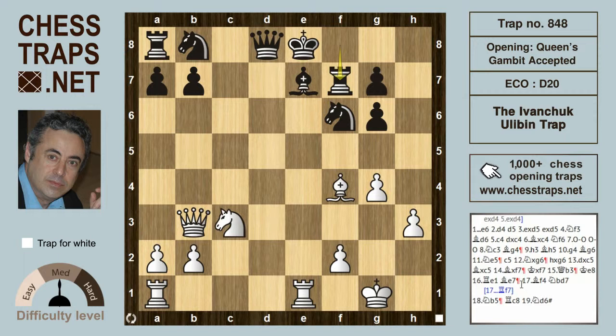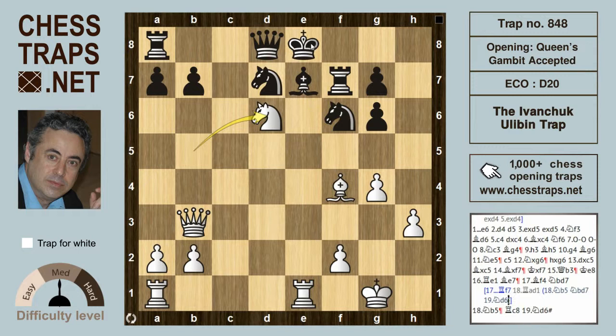After Bf4, if Rf7 was tried, then Rd1 hits the queen, and Nb5 — the same type of idea — is still totally winning. Again Nb5, probably better here, and maybe Nd7, then the knight can come in with check, and if king to f8, then Qxf7 is mate. Black is busted. This has been the Ivanchuk-Ulubin trap in the Queen's Gambit Accepted, also arising out of the French Defense exchange variation. Thanks for watching, bye.